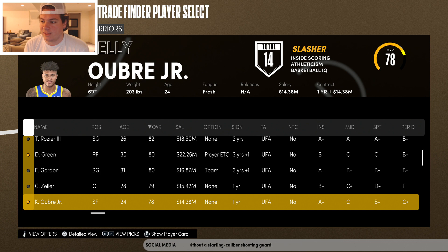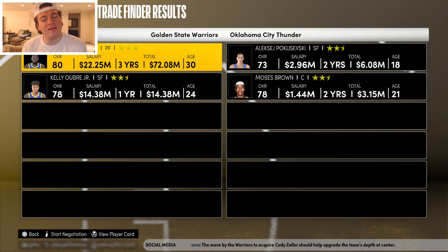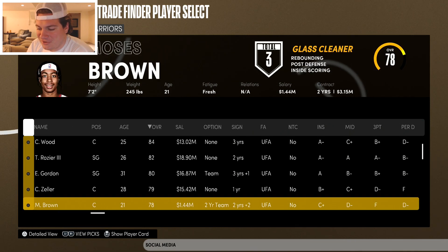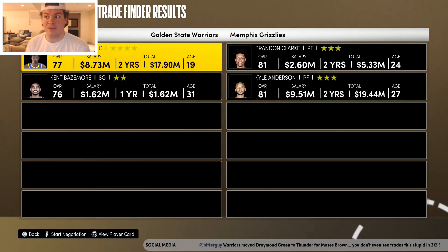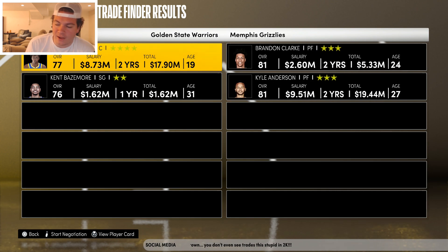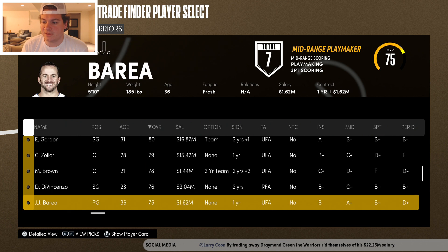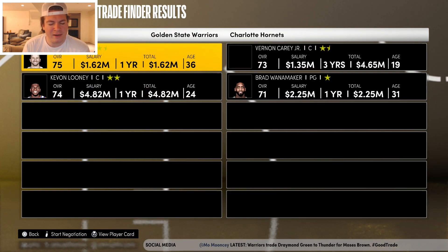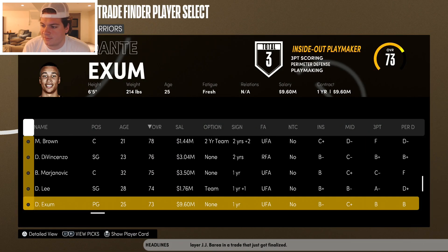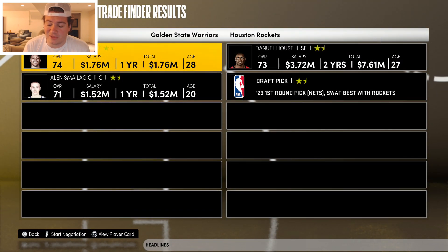Draymond Green and Kelly Oubre are next. We spin and end up with Brandon Clark and Kyle Anderson from the Memphis Grizzlies. Then we trade Weisman along with Kent Bazemore and Avery Bradley, getting a deep team going. We also trade JJ Brea — who I didn't even know was on the Warriors — and James Wiseman. Finally the last trade is made and the entire roster has been cleared.